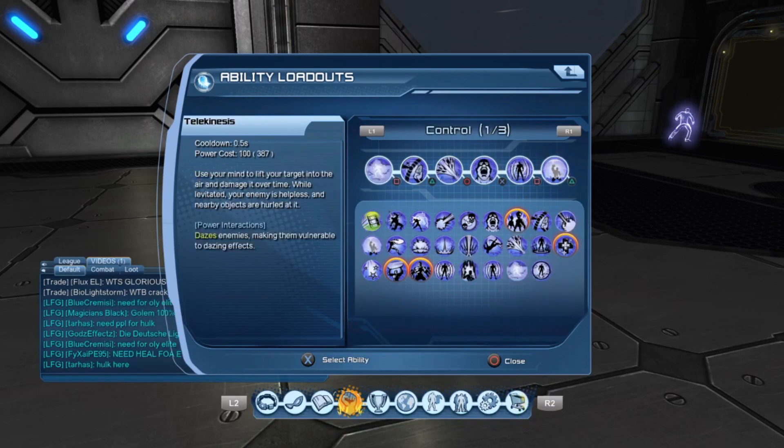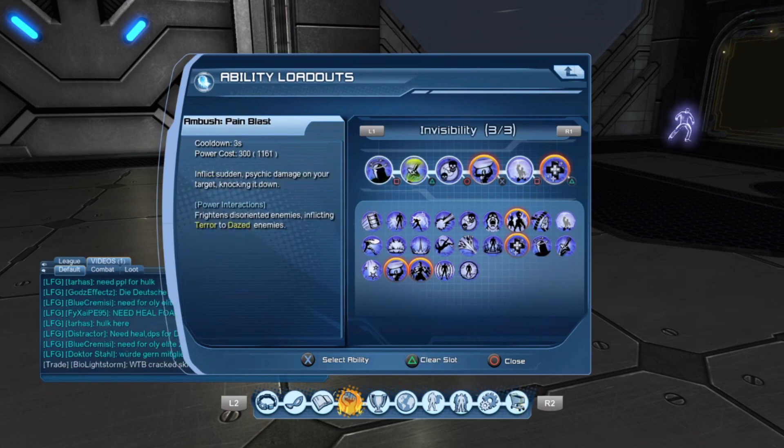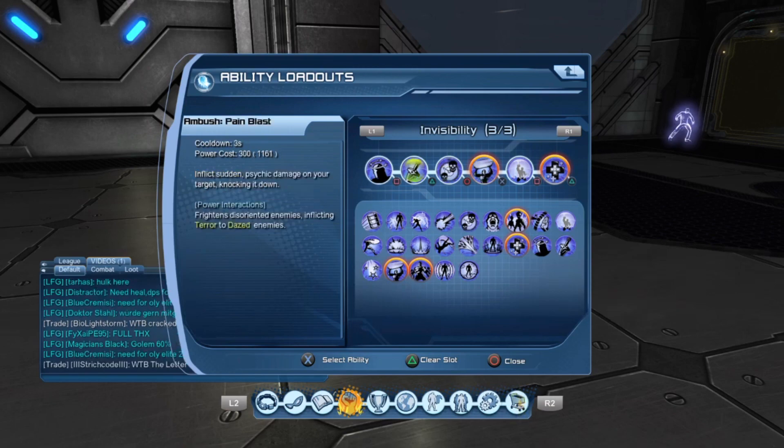Then I like to put telekinetic shield, so within this loadout we actually have three shields. I also get the hard light shield — if you don't know where to get it, go to iconic powers and it's right there. Shields right now are very powerful — they truly are. From invisibility, I use ambush sleep which dazes enemies, and then pain blast is your main damage source — that'll be your opening. Menace is just a weapon buff, and I do use bolt barrage now and again, though not indoors as it's incredibly powerful.